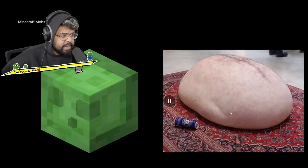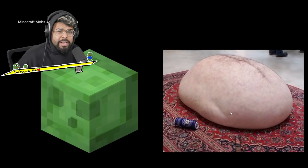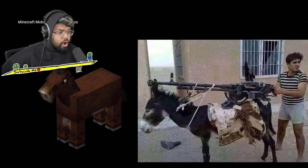Next up, shulker box — so you're telling me it's supposed to be an Amazon package? Are you kidding me? Next up we have a slime — oh that's just one stomach, like a stomach with nothing around it. I don't know why but I kind of want to jump on it or sit on it, it looks really soft.